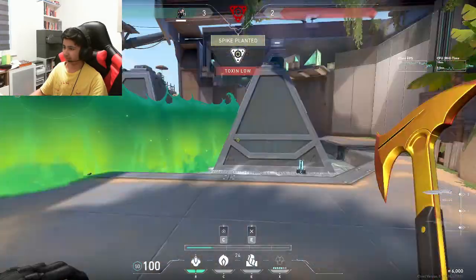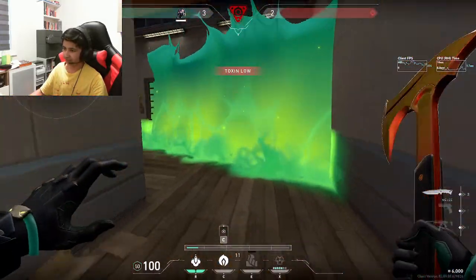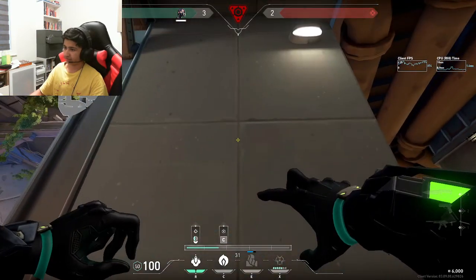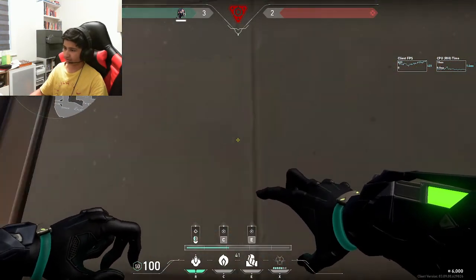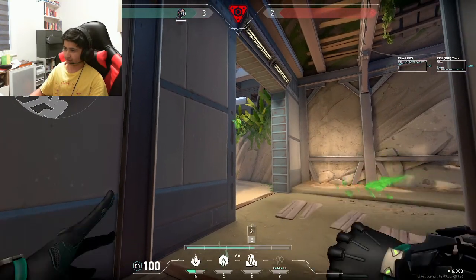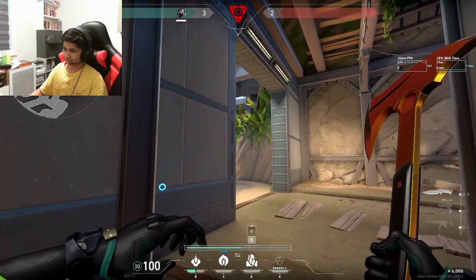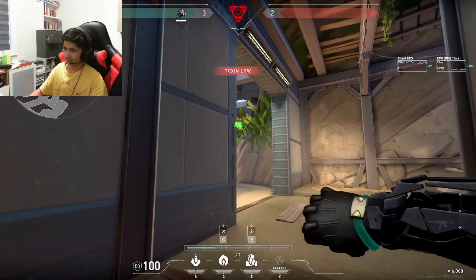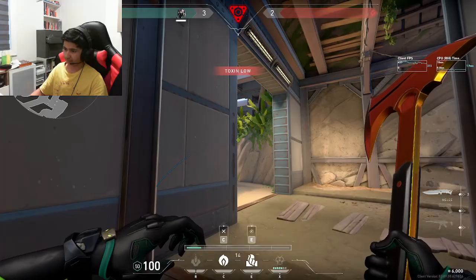Viper lineup down. Viper corp down. Gonna face this line right here — make sure you're facing this line. Gonna face this line and shoot it right here. Right there. One more time. Right there.